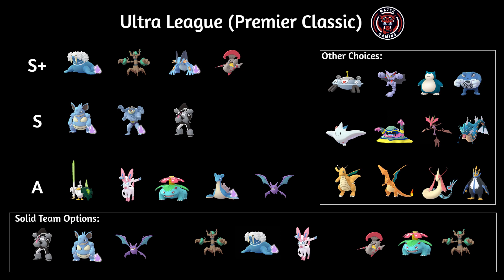Next up we have Obstagoon — another great pick of course. It's double weak to fighting, so it does have to watch out for that, and Charm is just going to eat right through it. But it can also wall a lot of Pokémon — it does well against Trevenant, and it's going to do well against Warian because of Counter damage plus Crush Chop. I personally prefer the moveset of Crush Chop and Night Slash, which will do well against Warian, so it's a really solid Pokémon.